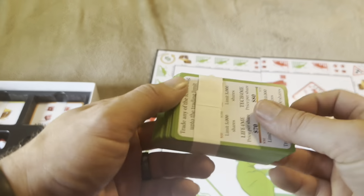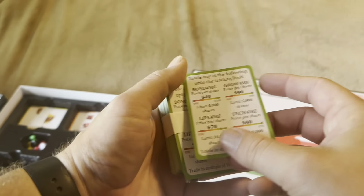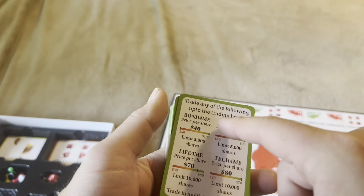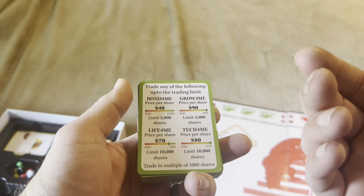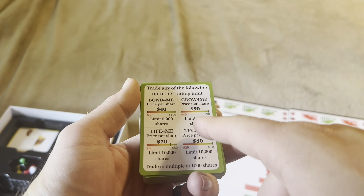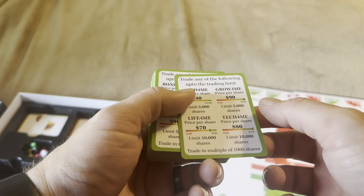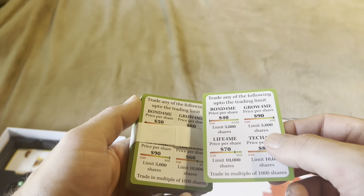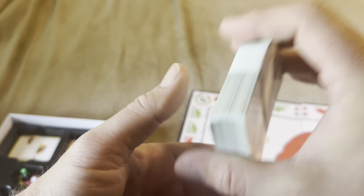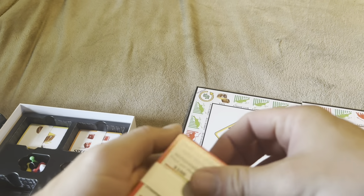Here's an example of a bull market card. If you land on bull market on the board, it might say: trade any of the following up to the trading limit — Bond for Me, price per share $40, limit 5,000 shares; Grow for Me, price per share $90, limit 5,000 shares. So you can trade multiples of a thousand shares during a bull market.